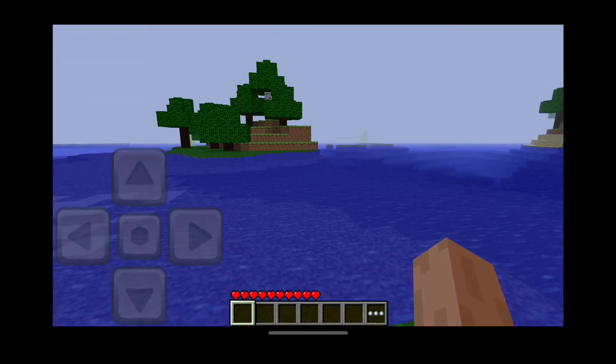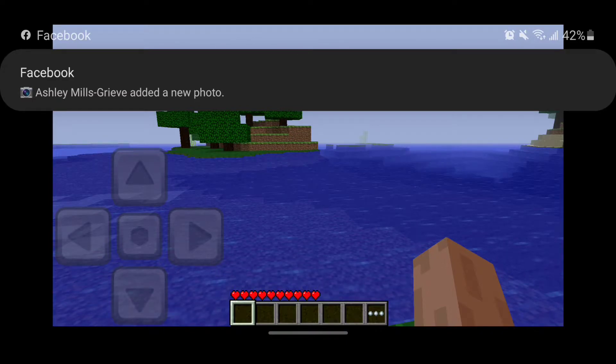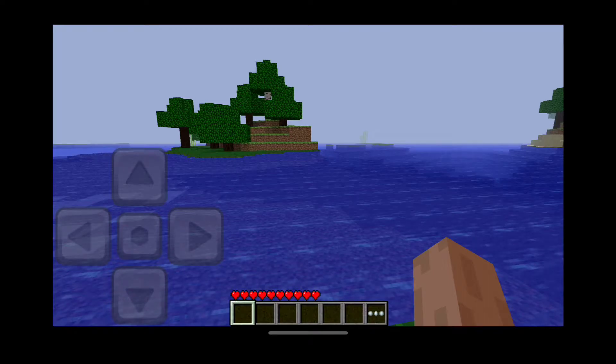Surprisingly, you might think the blocks are going to stay the same. But the info update block — the first thing you saw in the video a couple of days or weeks ago — was showing a different type of texture. It says 'update' on the bottom and then 'update' backwards.